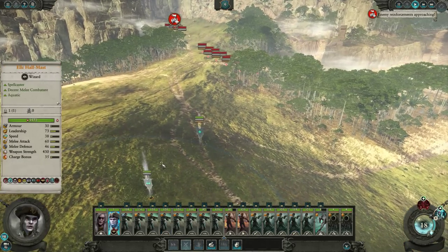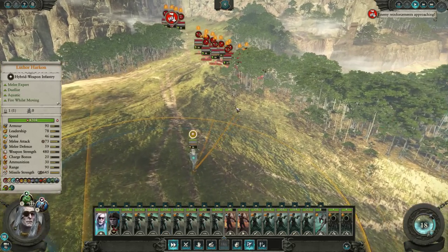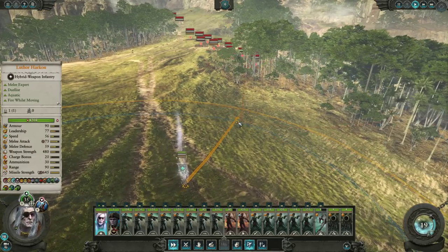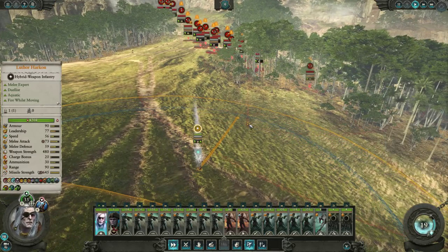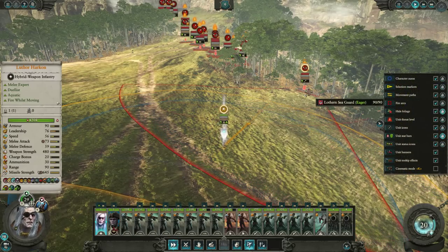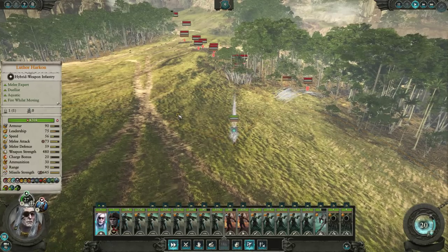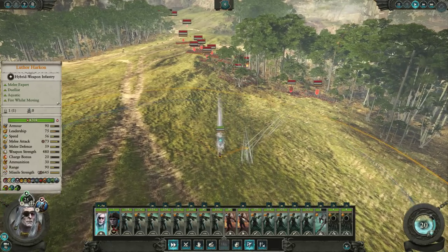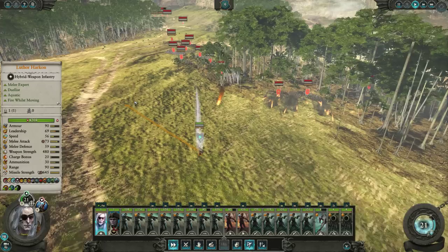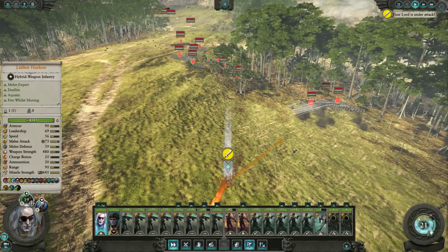What we want to do with Luthor Harkon is just get him up there as quickly as possible. If we can draw their attention right away — you can see here, they'll start shooting. And what you can't do with your gunnery mob is dodge, but you can absolutely do that with your single entities. They'll still try to hit us.